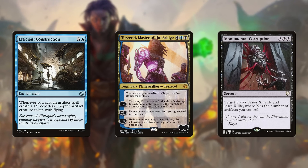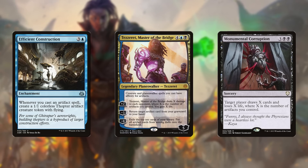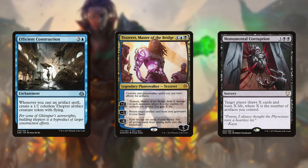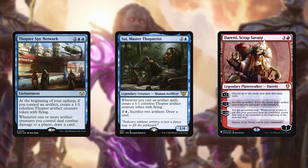enchantments that make tokens or have enormous effects whenever you cast these pieces of metal, planeswalkers, and amazing spells with huge effects equal to the number of artifacts you've accumulated. Look how cool these effects are! How could you pass them up? You can't wait to get all these rewards in-game. Except,